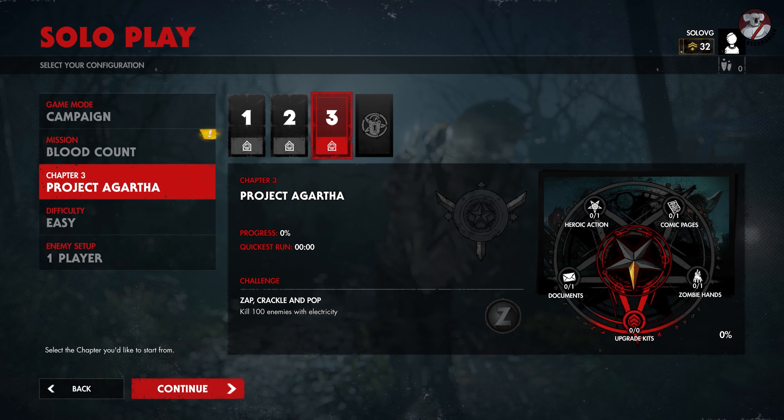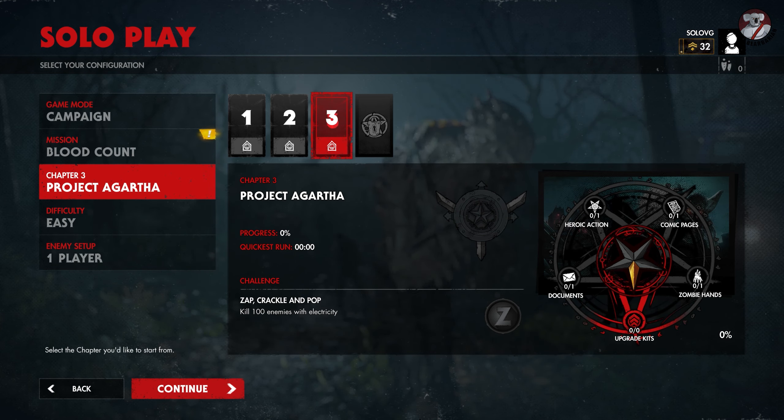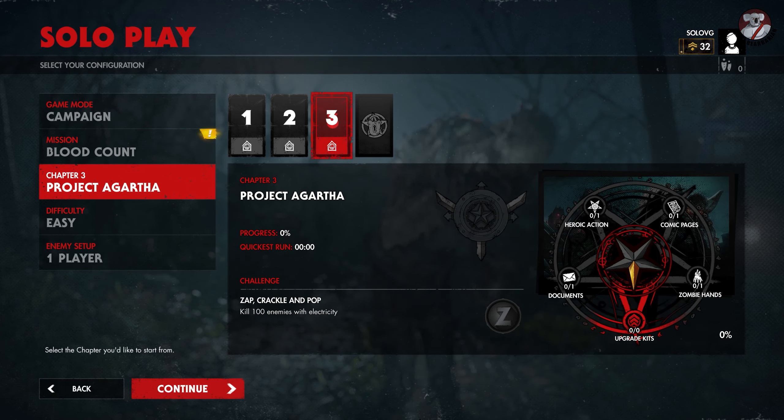Hello everyone, welcome back. This is Fuzzy Bearbarian with part 39 of my 100% walkthrough of Zombie Army 4 Dead War. This one's the DLC mission Blood Count Chapter 3 Project Agartha — possibly one of my favourite missions in the game, just based on the visuals. It's really cool.